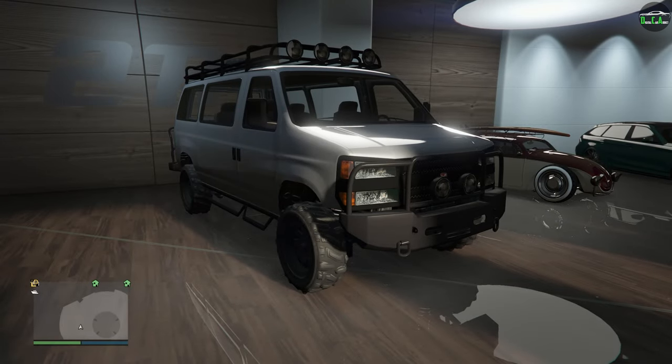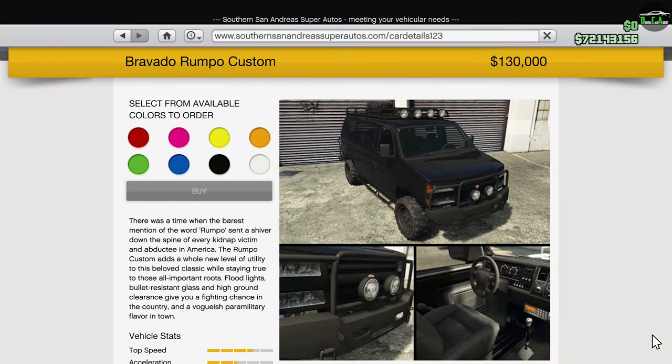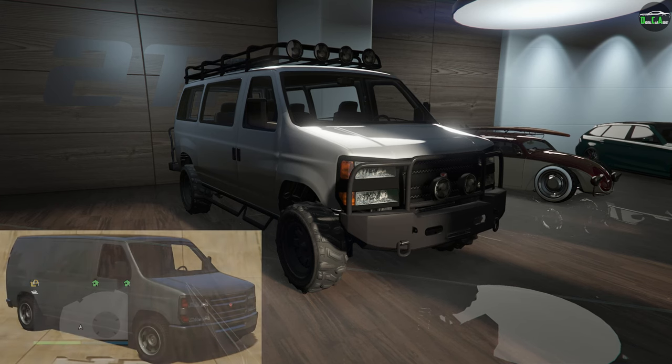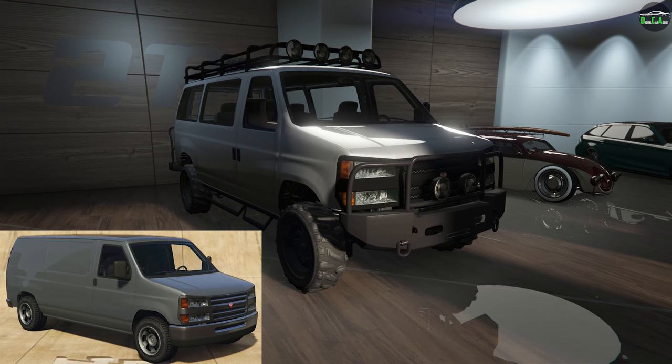This van released with the Furthered Ventures in Finance and Felony update in June of 2016 and can be purchased from the Summerside Andreas website for $130,000. Now, I do want to mention right out of the gate that this vehicle basically has no visual customization, which is a bit unfortunate. But you can say it basically comes with all the customization already on it when you compare it to the normal Rumpo that it's based on.